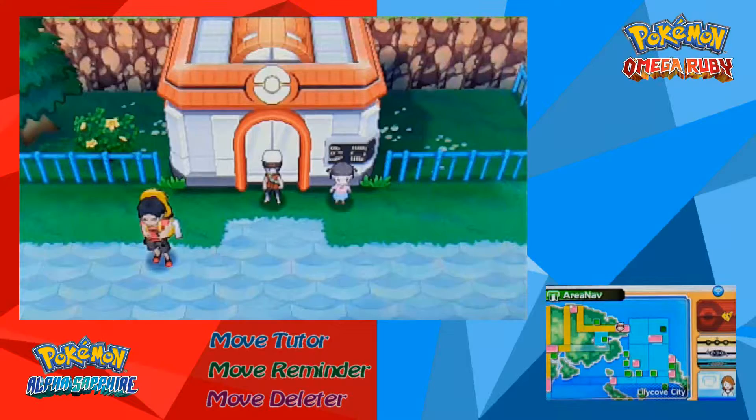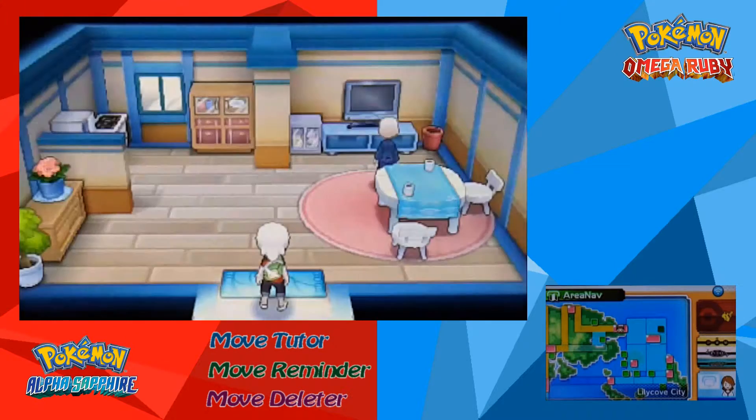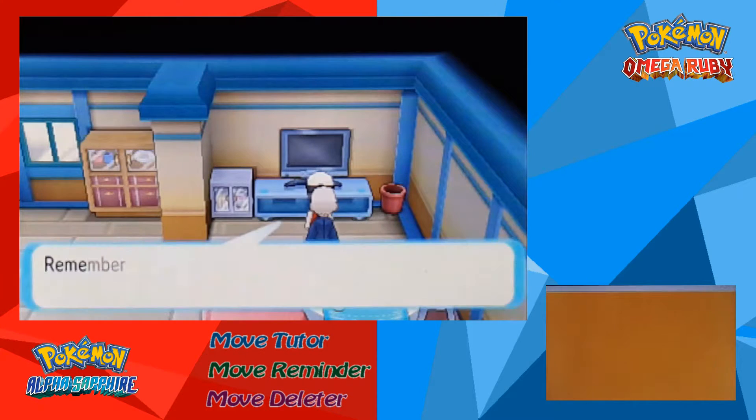That's the move tutor guys, and now we're going to move on to the move deleter. For the move deleter, you're going to want to head on over to Lilycove City and go to the right up the stairs — he is in this house right here. He will be the guy to delete any HM moves you have on a Pokemon that you don't want there, because HMs you can't get rid of except for this lovely guy who does it for free.